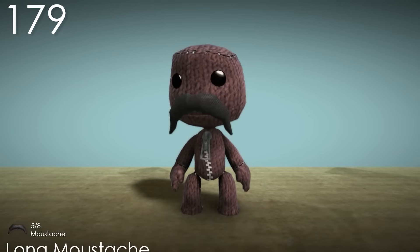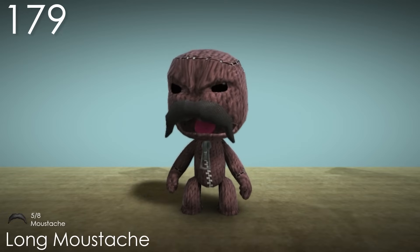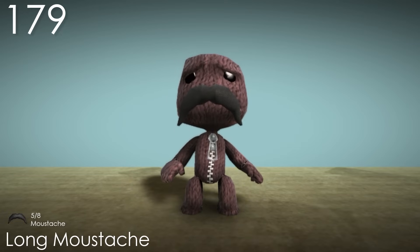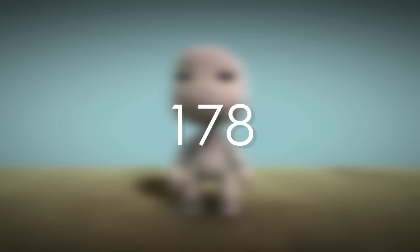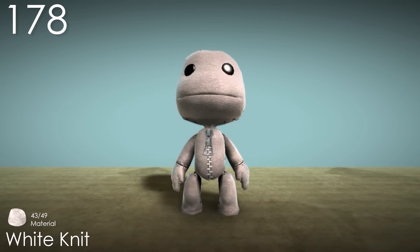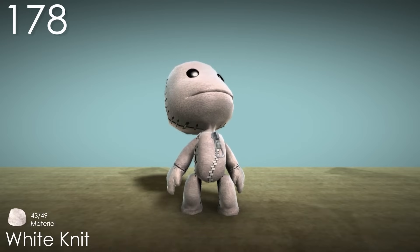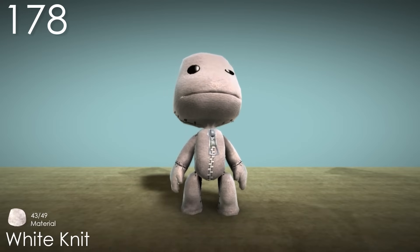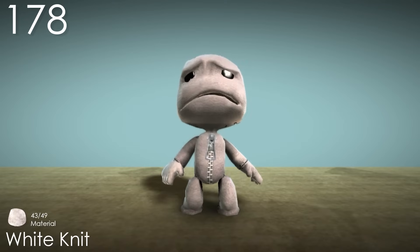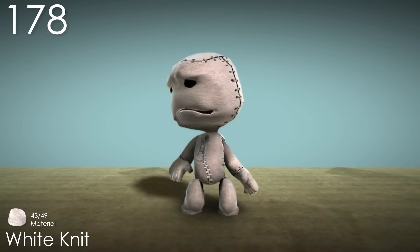Number 179: Long Moustache. This moustache is a simple and iconic look that gives Sackboy some gruff, although I personally prefer a more elegant look. Number 178: White Knit. There are quite a lot of materials that are pretty much just entirely white without much interest, and I don't think it can get much whiter than this. This one is nice because it's so bright, but that almost makes it look kind of unnatural in a way, and there are already just so many white skins.